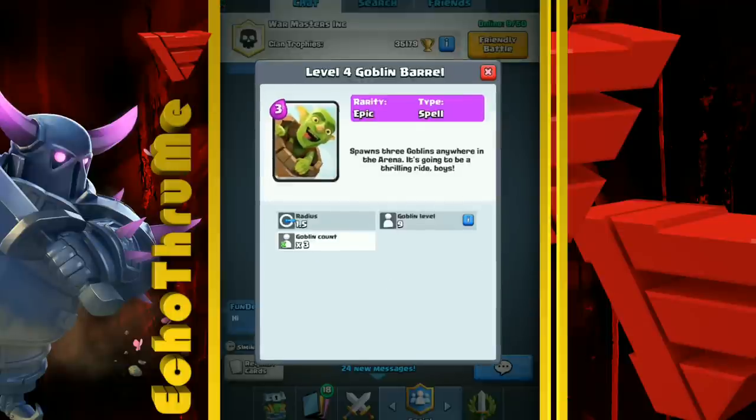The Goblin Barrel isn't too complex — on offense, you want the tower to be targeting something else, so don't send it alone unless you're trying to bait out the Zap. Send your Giant in, and when the tower targets it, send your Goblin Barrel — it'll do crazy damage as long as Zap isn't available. If they do Zap your Goblins, send Minions behind your Giant or Hog and there likely won't be any spells left to deal with them. Vice versa — use Skeleton Army first, then if they Zap that, send the Goblin Barrel behind a tank for massive tower damage.